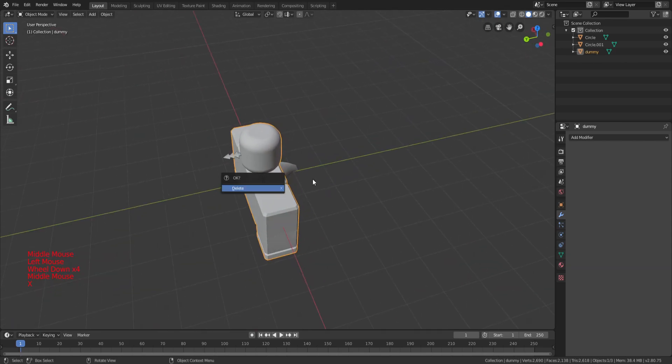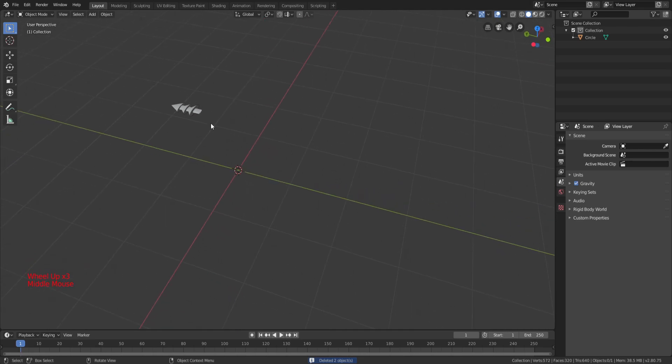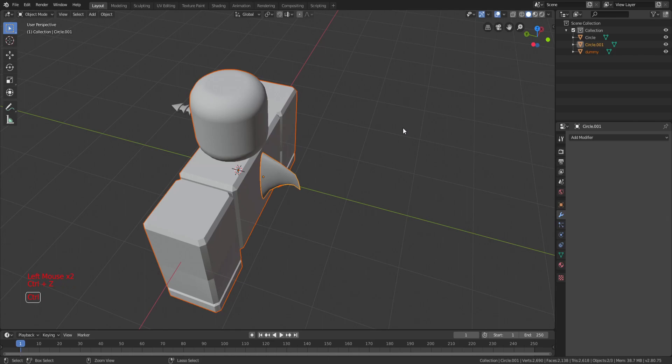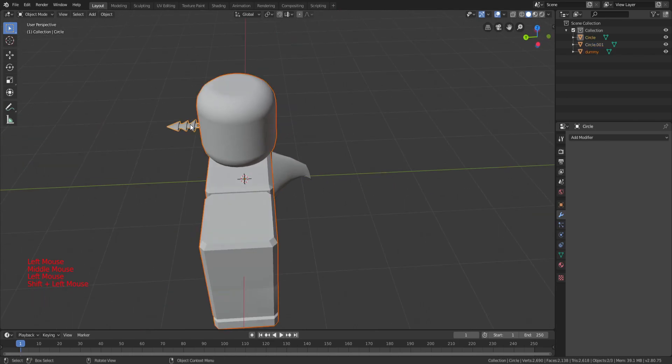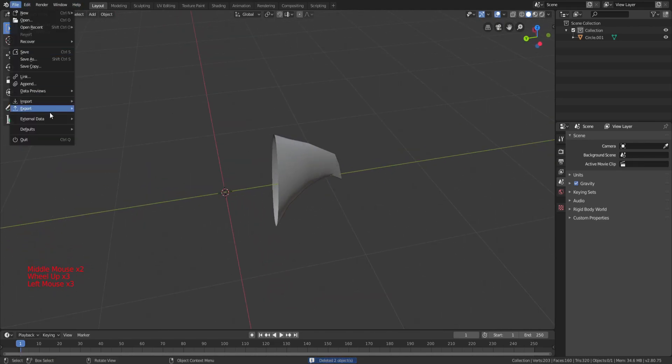So for those purposes, delete those two objects so that only the object we want to export is here. And if that's the case, hit File, Export. Once you're done, undo everything by hitting Ctrl+Z. And now just repeat the same step, but this time with the fin — File, Export. There we go.